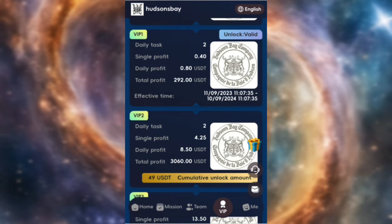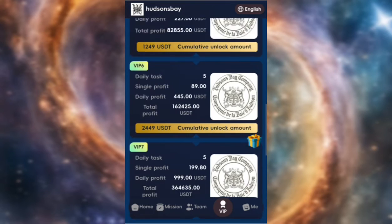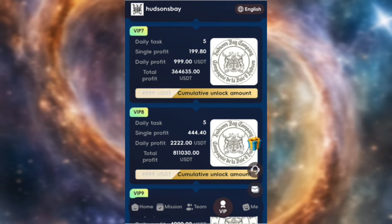For VIP3 you will recharge 149 USDT and you'll be getting a daily income of 27 USDT. You can check down to VIP10 — whichever package is suitable for you, you can recharge and start earning.